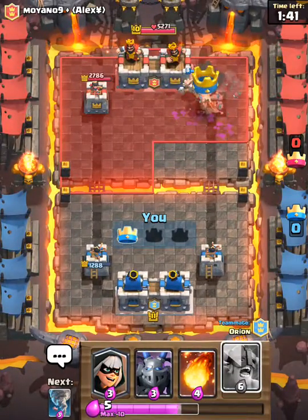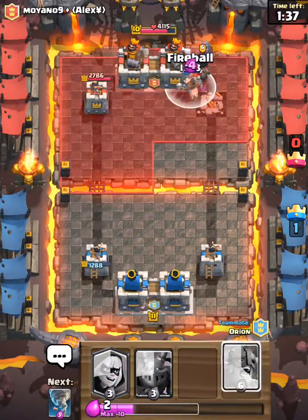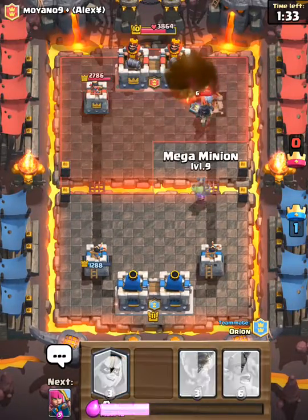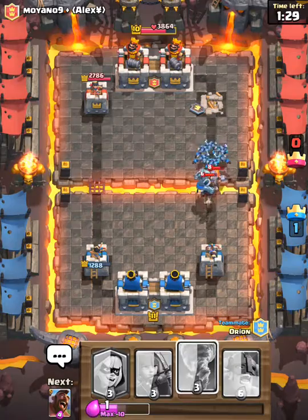We'll zap that, and then we'll zap that, and then the tower is gone. Let's try and go for the three crown — throw a fireball at this. Hopefully we can get it. Yep, all right, that's good.